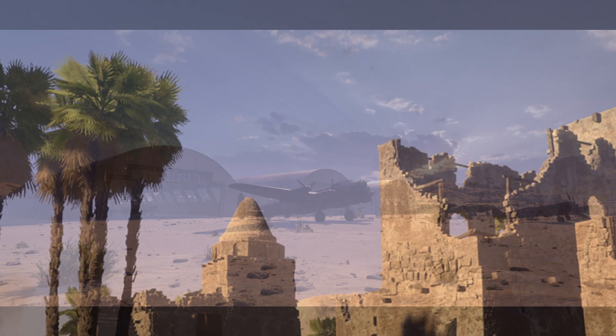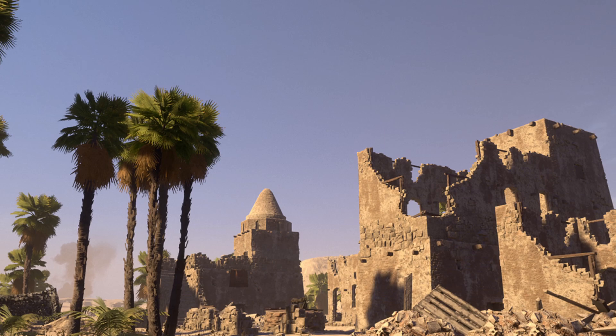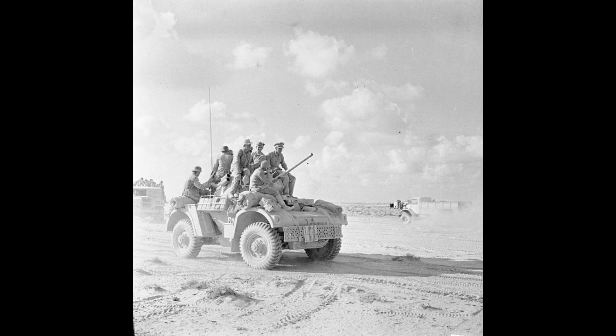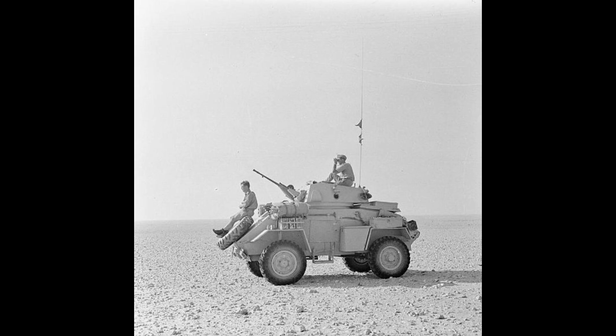First up is the Recon Vehicles. Between 1940 and 1943, the Brits used a variety of armoured cars in the Western Desert Campaign which could fill the Recon Vehicle role. I'll only include vehicles issued before the Second Battle of El Alamein in October 1942. These include the Daimler Armoured Car, designed in 1939 and entering British service in 1941, with a 2-pounder gun and a 7.92mm Bezer machine gun. The Humbler armoured car also saw action in North Africa, although early variants at El Alamein would only have been armed with machine guns.